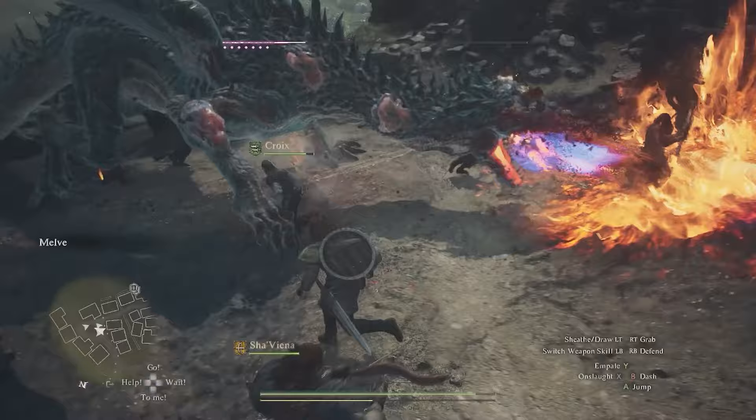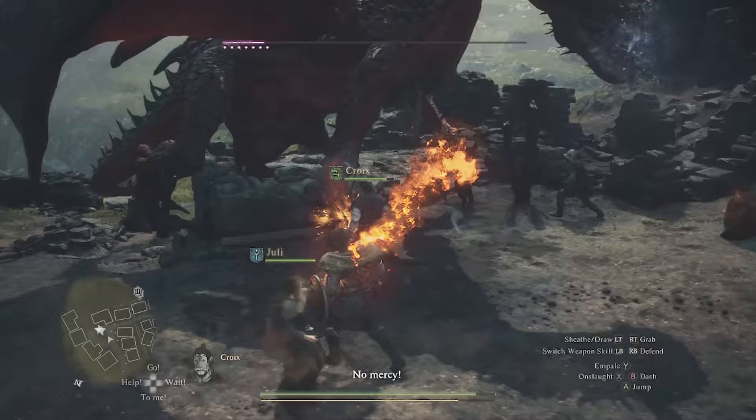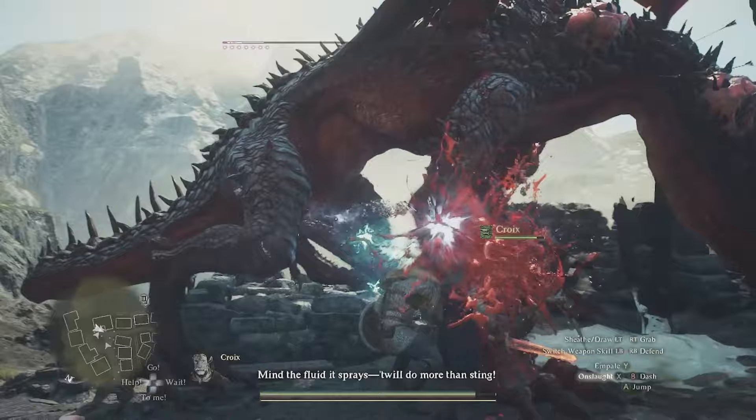This is going to take you into Melve and you're going to fight off a dragon. This is a fun fight — I highly recommend you attack the boils on his arms. The good news is you don't have to fully defeat the dragon; you just need to knock off a couple of health bars before it decides to fly away.